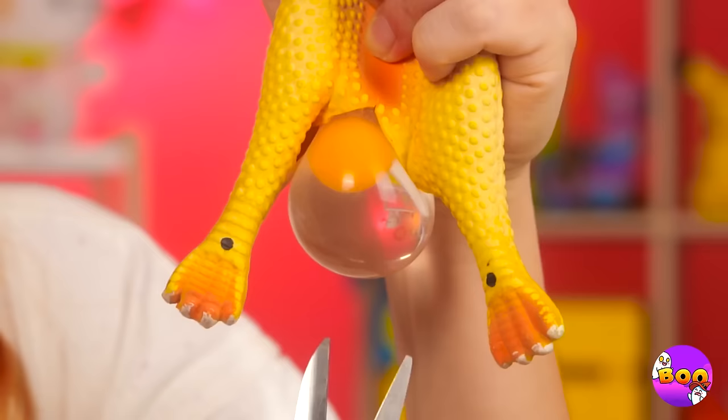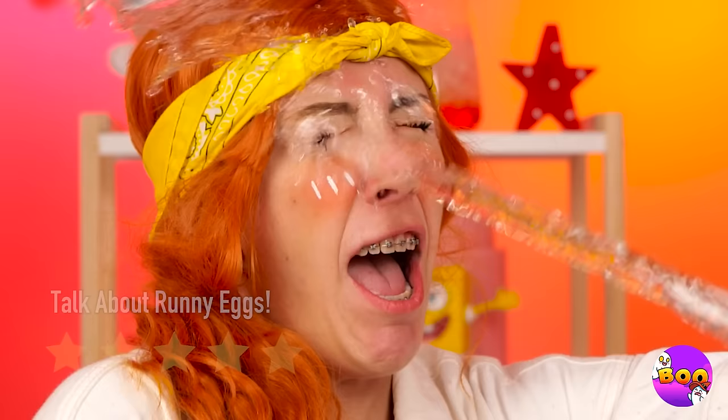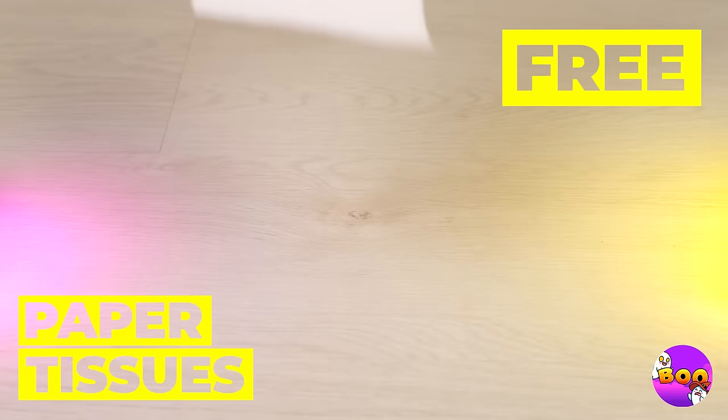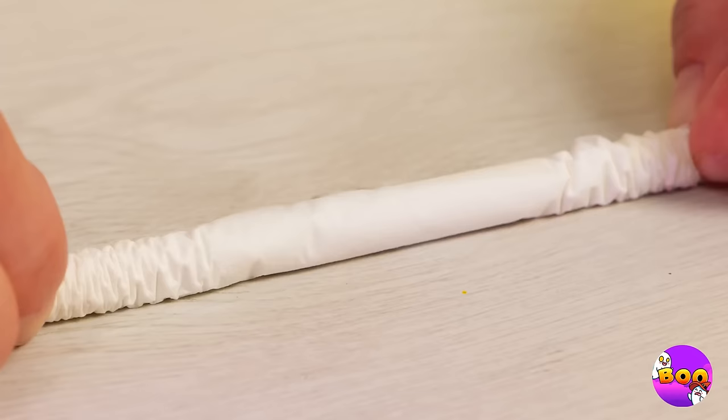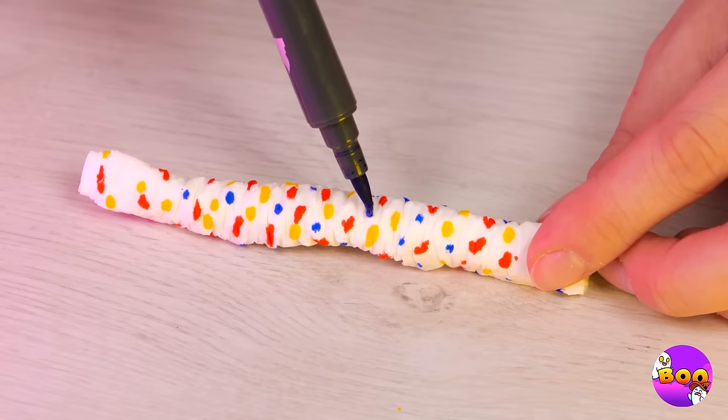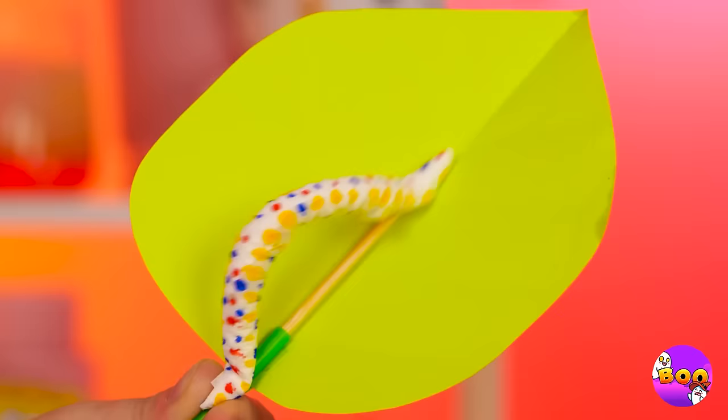It's the fabled rubber chicken of the sea, and it's about to lay an egg! Worms — must be the chicken's secret stash. We can make our own: wrap a tissue around a skewer, scrunch them up nice and tight, and add some colored polka dots. Now crawl on over to this leaf, cause it's time to boogie!